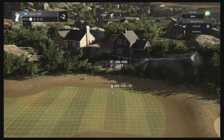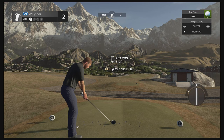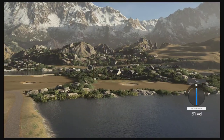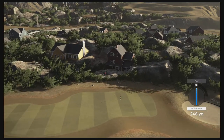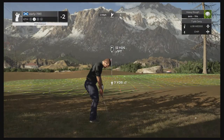Hole number six — drivable par four, depending on which driver you're using and the wind conditions. Just going to fully loft this up, turning from left to right to lose a little distance. Look at that mountainous background! A little fade — we've played this well. It needs to get dying but it's going to shoot through this green, so hopefully we can get up and down with a splash shot.